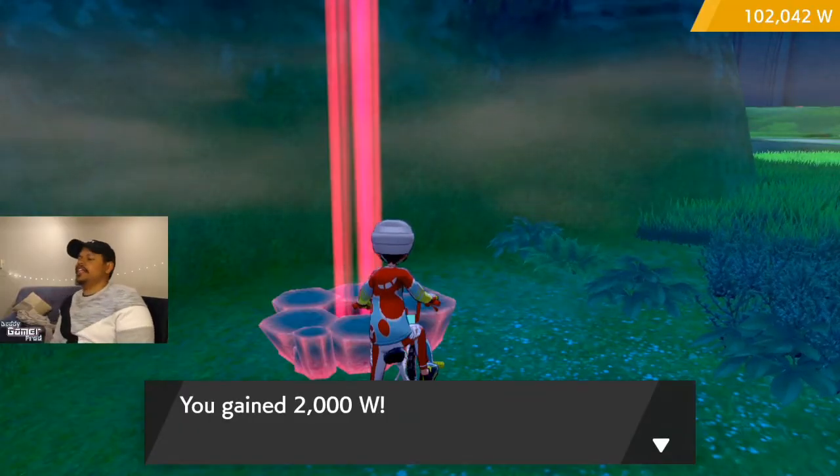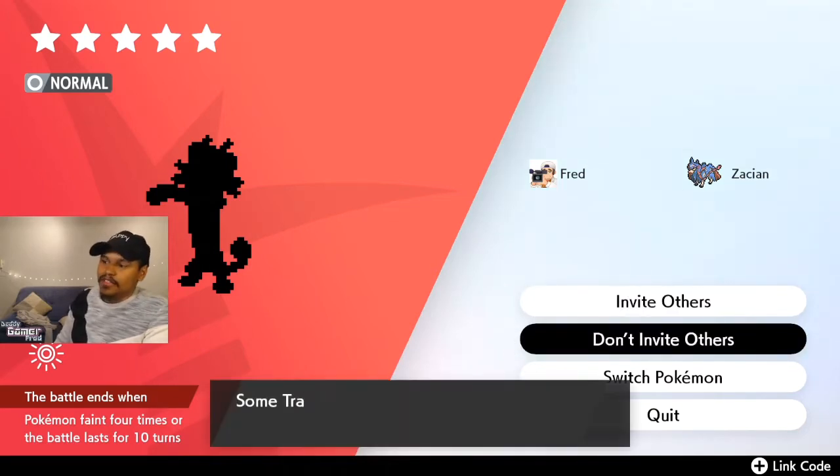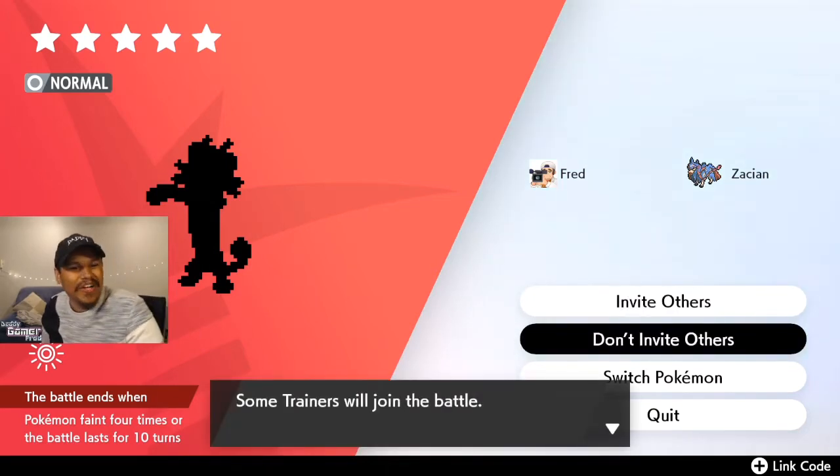So we're here at a Raid Den and this one should be Meowth. As you can see, our Gigantamax Meowth is right here — five-star Raid. Let's jump in, don't invite others, and let's just try to take this one down.